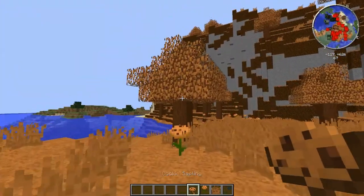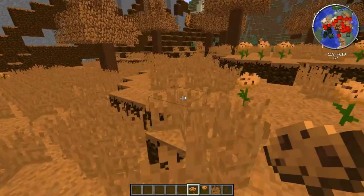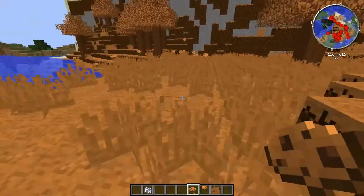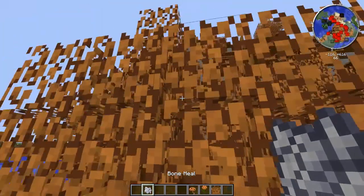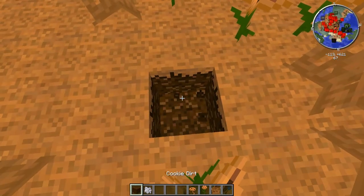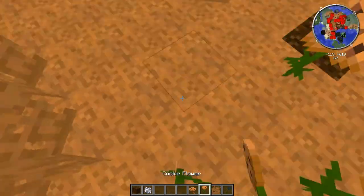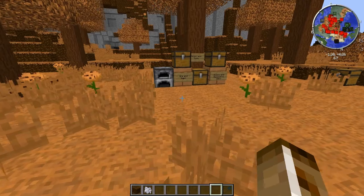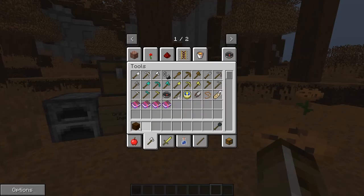So we got the cookie sapling here, which drops from the leaves. This allows you to go ahead and plant from the trees. Let's pull out some bone meal — this allows you to grow cookie trees. Boom, cookie tree. And the cookie flower, which is on the ground here. And then, obviously, the cookie grass. You can get all these with shears, or from the drops from the trees too.